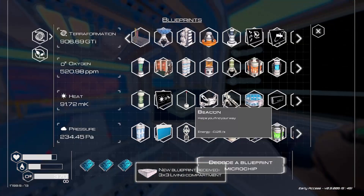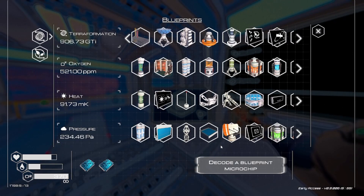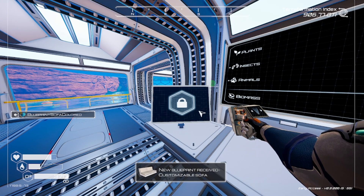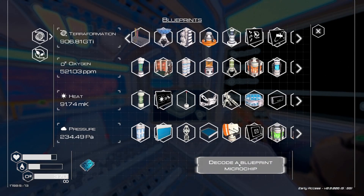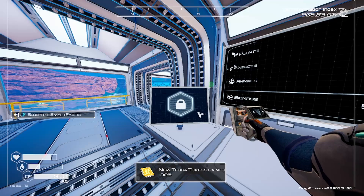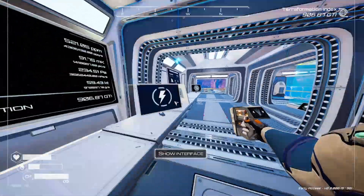We've now got the three-by-three, we've got the bed which is definitely going to come in handy when we do our living quarters, and we've got the customizable sofa so we can change what color we want, which is always good. We've also got the smart fabric.